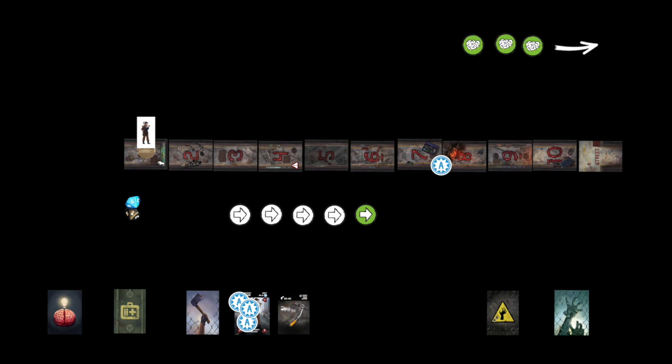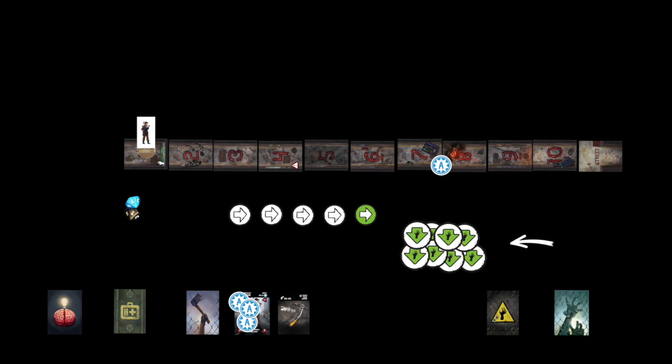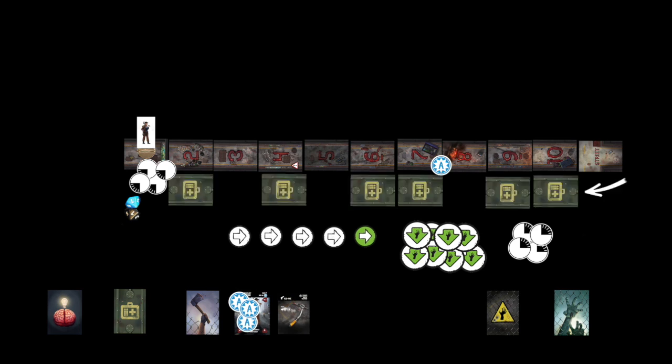If you are playing with the advanced concussion rules, take the concussion tokens and place them within reach. Otherwise, put them back in the box. Place the eight zombie knockdown tokens within reach. Place four of the time tokens on row one and place the other four within reach. Shuffle the supply deck and place six supply cards face down as shown.